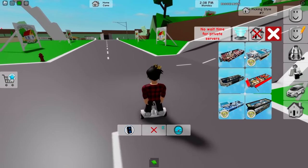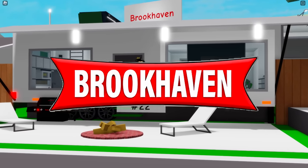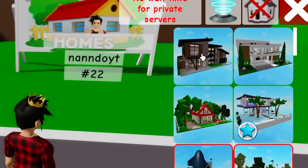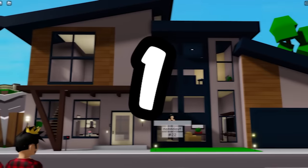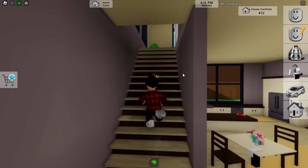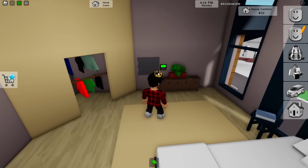Now that we're done with the apartments, I've got to show you the safes in every house in Brookhaven, premium or not. I'll start from the top and go down to the end. This is our first house — not a hard one to find. If you go to the main bedroom on the second floor, you'll find it fairly quickly.